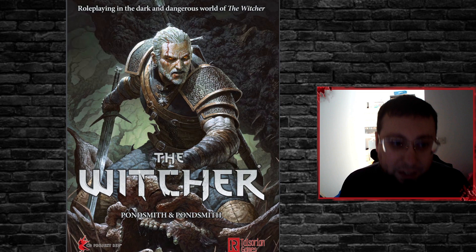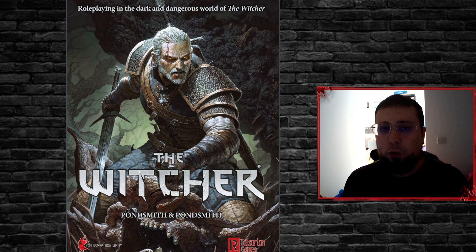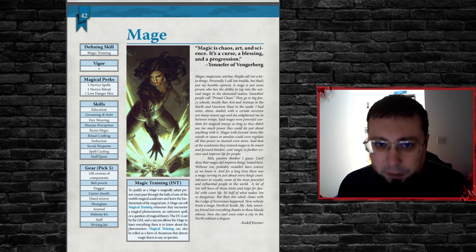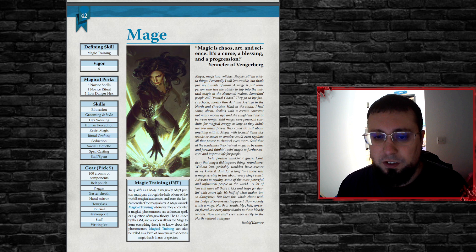So basically, what we're talking about is your mage. You're going to go into the core rulebook and find the character creation section. You can go through the whole life path and things, and it doesn't matter which race you pick, to be honest. Ideally, if you're playing through the Witcher continent stuff, you're going to be choosing either an elf or a human — most likely human. Remember, if you pick Witcher as your race, technically speaking you're only allowed to be a Witcher as a profession. So after race and life path, you go to your profession and select mage. This is found on page 42 of the book, or page 43 in the digital copy.